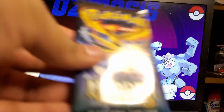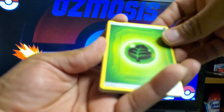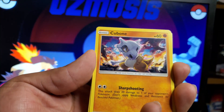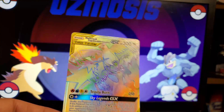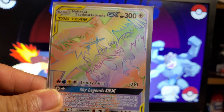Let's get into one of the packs I've been waiting to open. We got Pokemon Collector Lady, Sabrina's Suggestion, Misty's Determination, Clefairy, Koffing, Voltorb, and Cubone crying — look how sad that is. Then Geodude, Butterfree, and a Moltres, Zapdos, and Articuno GX! Oh my goodness — let's put that in a sleeve. Look at that amazing artwork — it's gorgeous!